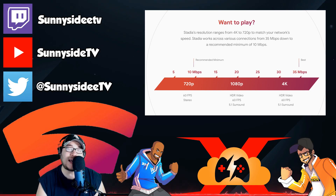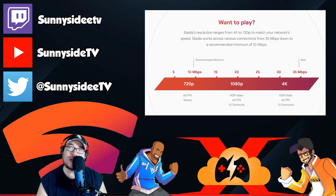If you're not familiar with how much data Stadia is going to use, it's reported that at 4K 60fps, Stadia will use about 15.7 GB an hour. At 1080p 60fps — which is the resolution I plan to use — it's 9 GB per hour. And at 720p 60fps, it's about 4.5 GB per hour.